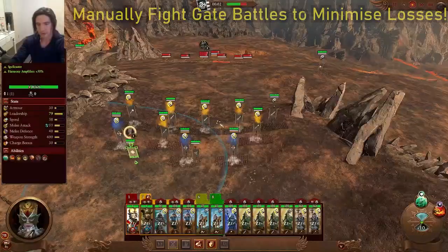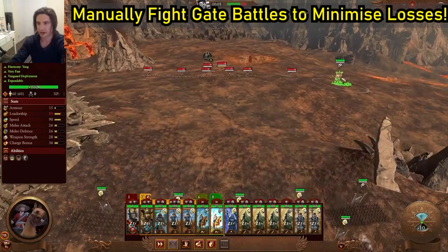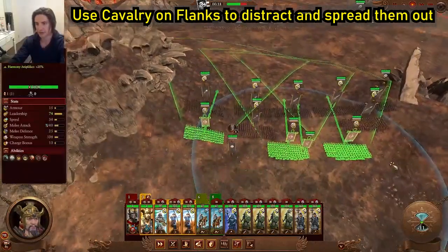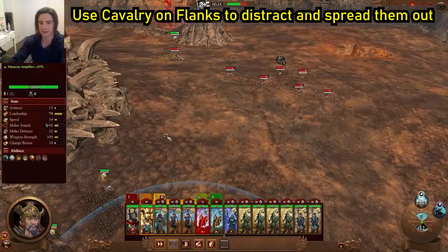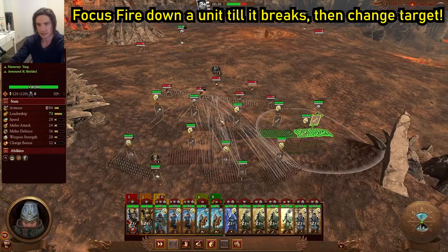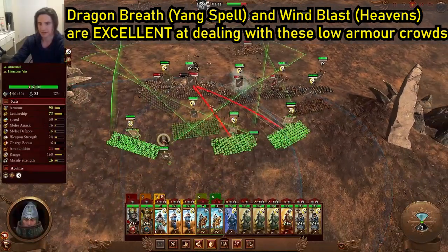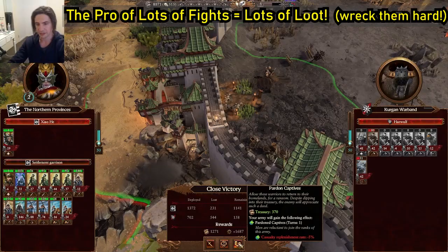We've been besieged at our Snake Gate here. We're going to do a manual battle because on the battlefield we should be able to take care of these guys quite easily. We've got two lots of horses and we're going to use them to try to distract and peel away some of their units from their main force. Move up — we've got a choke point here which we can absolutely use, but we don't have a lot of archers. Hotkey archers to three, Lord to one, supporting caster to two. Focus down one unit at a time. Use dragon's breath and wind blast — the combination of these two wind spells is great for crowd control.